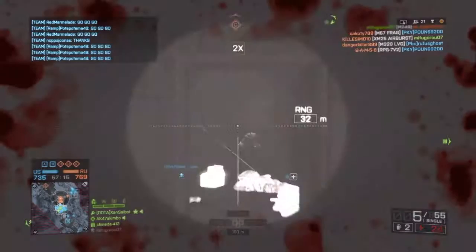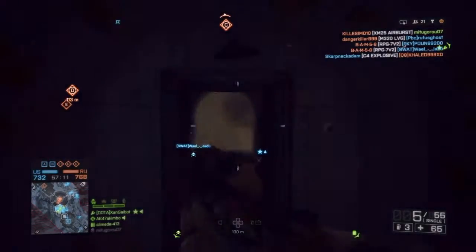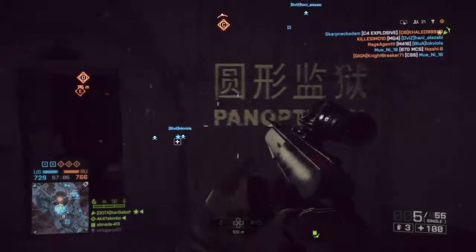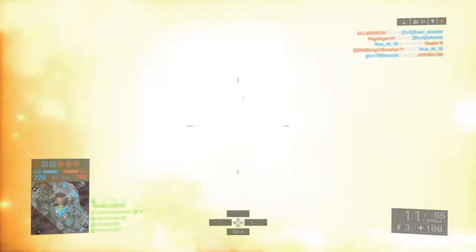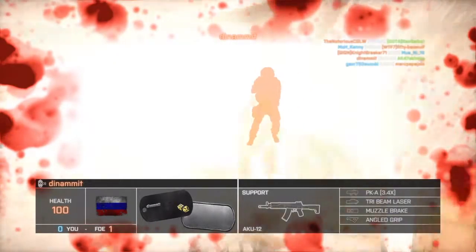I'm using the Scout Elite right now with the IRNV sight. IRNV is basically thermal, and smoke grenades are really good for this — if you put a smoke grenade down and then look through the sight, you will be able to see through the smoke. That's what thermal is.